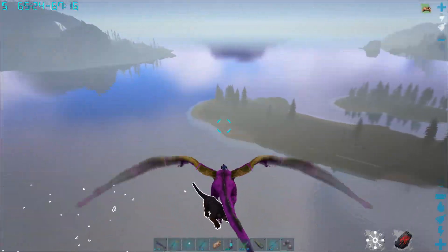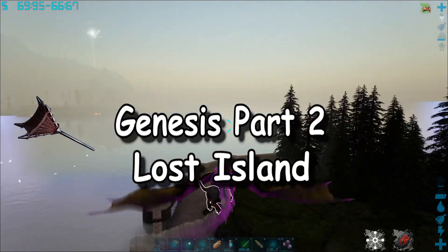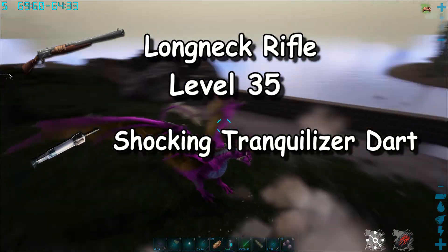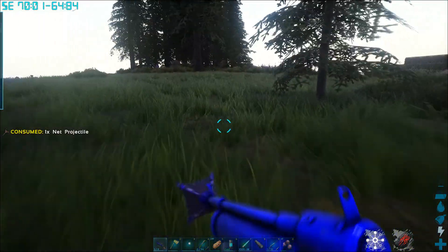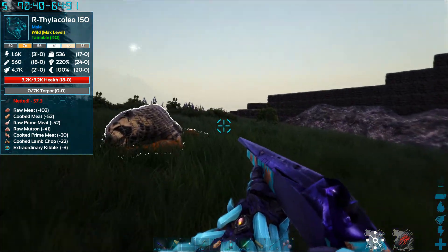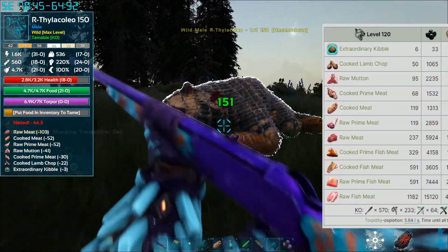I'm going to flash forward here. What I'm using to tame these guys is no trap — I'm using the harpoon launcher and net projectile, both learned at level 43. The net projectile was released with Genesis Part 2 and Lost Island, so I'm not sure if you can use it without those maps. I'm also using a long neck rifle, learned at level 35, with shocking tranquilizer darts learned at level 96. These are my best way to tame things. The awesome spyglass mod shows this will take extraordinary kibble — three for me, but normally eight for a level 150.